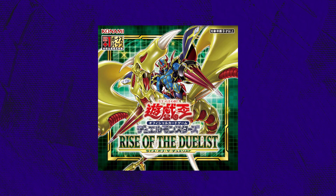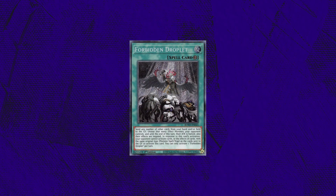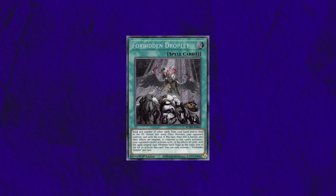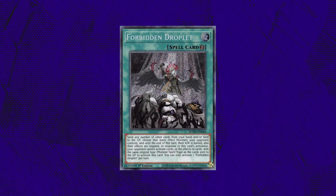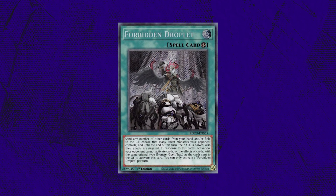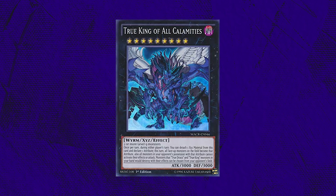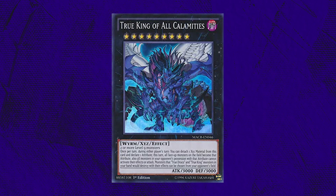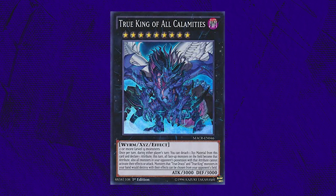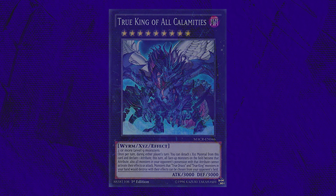And later that year, in August of 2020, the release of Rise of the Duelist would provide players with yet another potential answer to VFD — Forbidden Droplet. This card could be chained directly to VFD on your turn if they were to get it to the field, similar to a card like Forbidden Chalice, except the card types you send to the graveyard to activate Droplet cannot be used to directly respond to Droplet. This means that you would have to somehow get VFD to the field through disruption and protect it to pull it off. Despite the card's sheer power, it would take a lot of effort to truly bring out its potential. Obviously if the card resolved, you were very likely to win the game — but would we ever get new support to enable this absurd card, or was Konami treading very carefully around it?